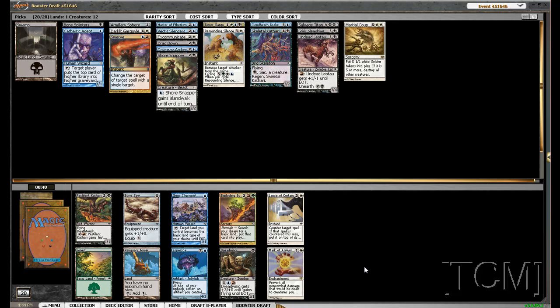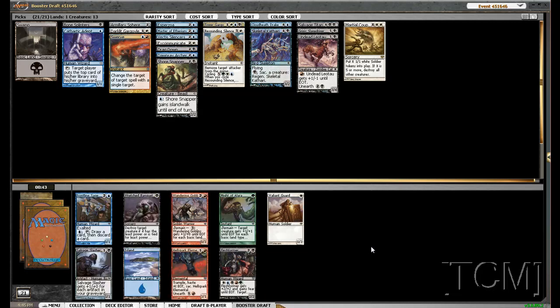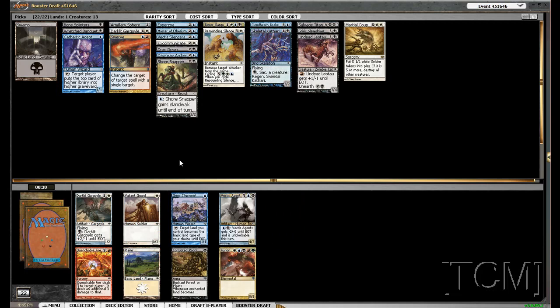I don't know how many artifacts we have to really bounce with Esperzoa. He can be good — he's a solid 4/3. There's not really anything else for us here; maybe the Bonesaw will table. So we're going to take Esperzoa. Wretched Banquet seems like the pick here. There is this guy for the Exalted trigger on our Darklit Gargoyle, but can you ever have too much removal? Not really. Salvage Slasher might be good with our Esperzoa, but I can see one of those tabling.